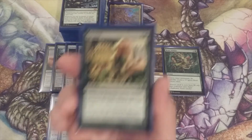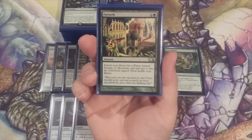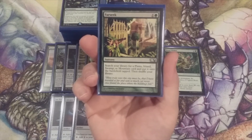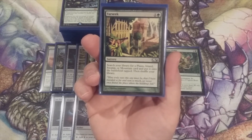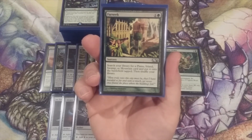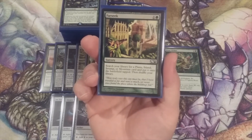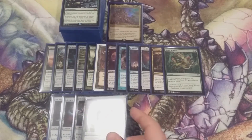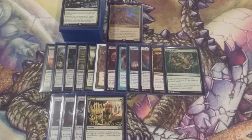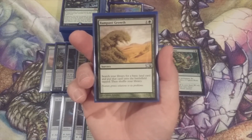Next ramp spell — Far Seek, for one and a green. We search our library for an Island or a Swamp and put that onto the battlefield tapped. This could be a shock land or a potential triome if we add the Zagoth Triome to the mana base. Rampant Growth is next — for one and a green, we search our library for a basic land and put it into play tapped.